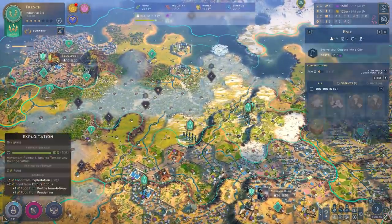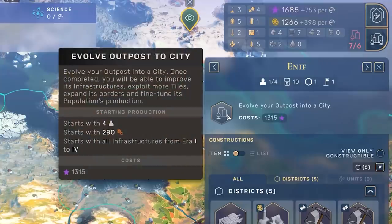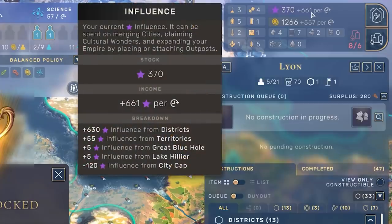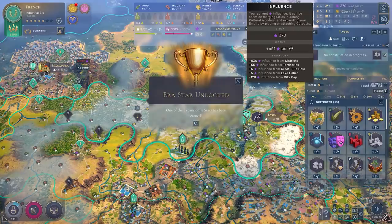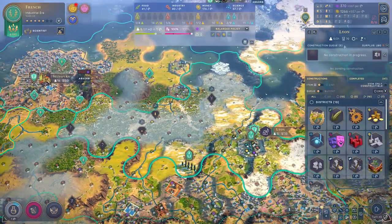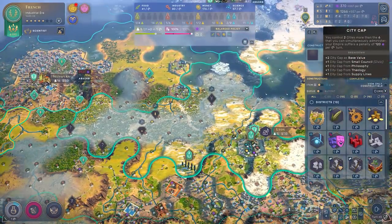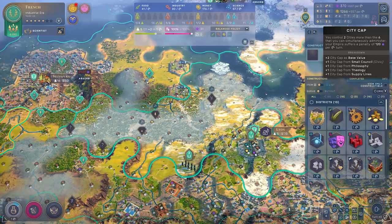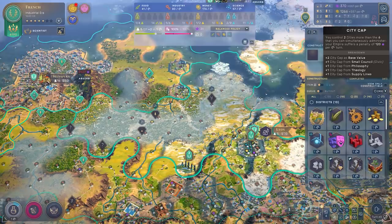Watch what happens though if I take another city and bring myself two cities over the cap. You can see the penalty is now minus 120. And if you go three over the cap it will be even more extreme, also potentially messing with the wideness ability of your empire. So it does pay to stick within one, certainly no more than two cities over your cap — but it will depend on your influence generation. Don't be afraid to push the limit on city caps. If you want to increase your cap, you can do that through technologies like philosophy, theology, and supply lines.